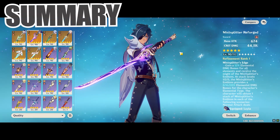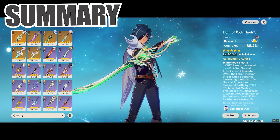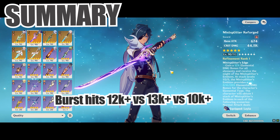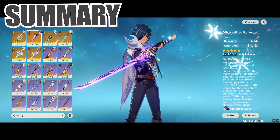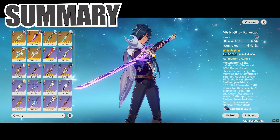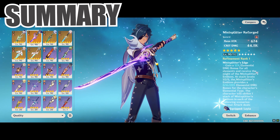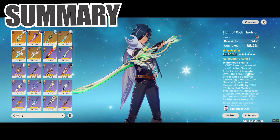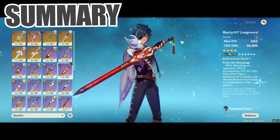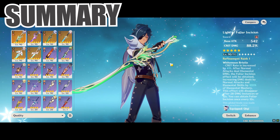As we can see, even with an attack buffer like Bennett in the team, it's still not able to bridge the gap between the Light of Folia Incision base attack versus the very high Mist Splitter Reforged base attack for an attack-scaling character like K.E.R. It's roughly about 10% stronger still even with Bennett in the team buffing the attack. Without Bennett in a freeze team — which we have done in an Ayaka showcase video already — the difference likely is larger. Overall, the Light of Folia Incision is actually more than 20% better than Black Cliff Longsword based on the numbers seen in this video.